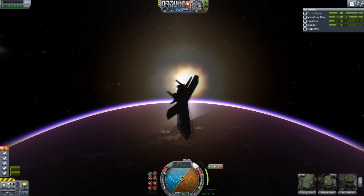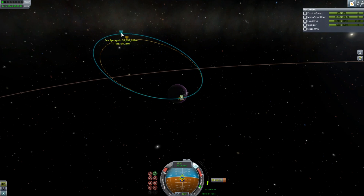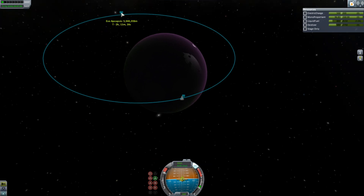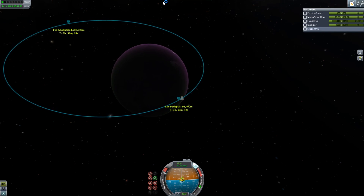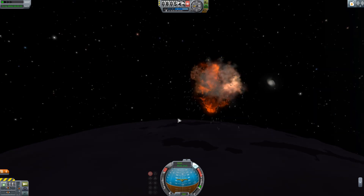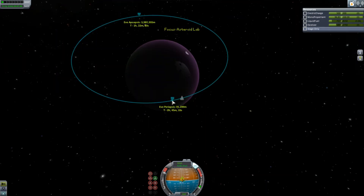Trying to get some beauty shots, failing, and going back to burning. I actually decided to do a little more of a burn to bring my apoapsis down, because aerobraking on Eve can be dangerous after some experimentation — totally didn't quicksave after that. The spacecraft was fine. That's why I decided to do the burn more.